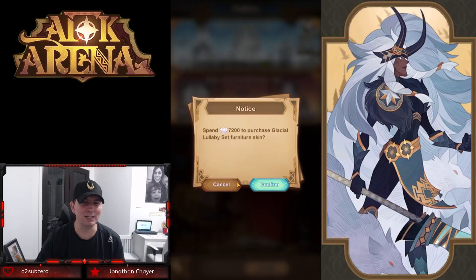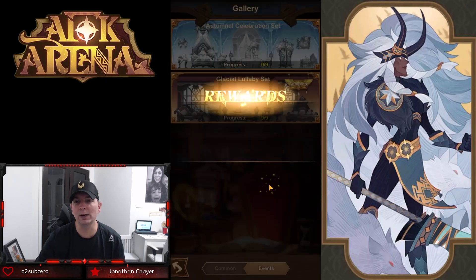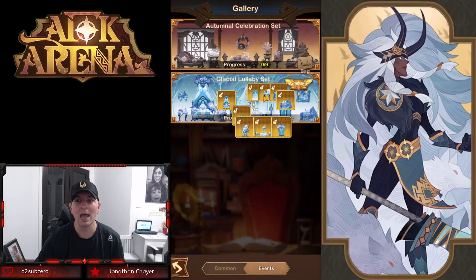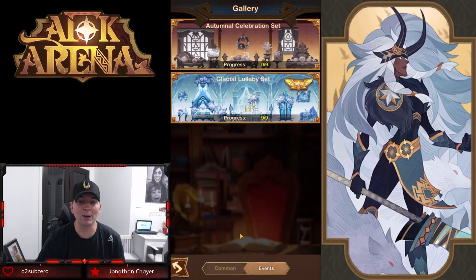The Glacial Lullaby set can be purchased for 7200 diamonds, meaning free-to-play players can pick this up without sacrificing celestials and hypogean heroes, or the red chests which are the biggest priority. So we're going to spend 7200 diamonds and pick this up — there are all of our pieces for the set. I would buy this set with diamonds all day long.